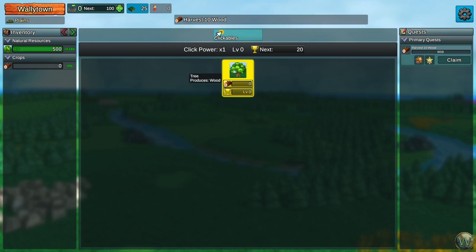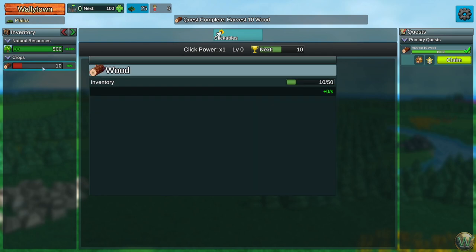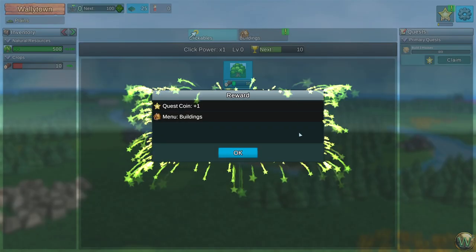So 1, 2, 3, 4, 5, 6, 7, 8, 9, 10. That gives us 10 wood in our inventory now. And we can claim that quest, which gives us a new menu of buildings and a new quest coin.